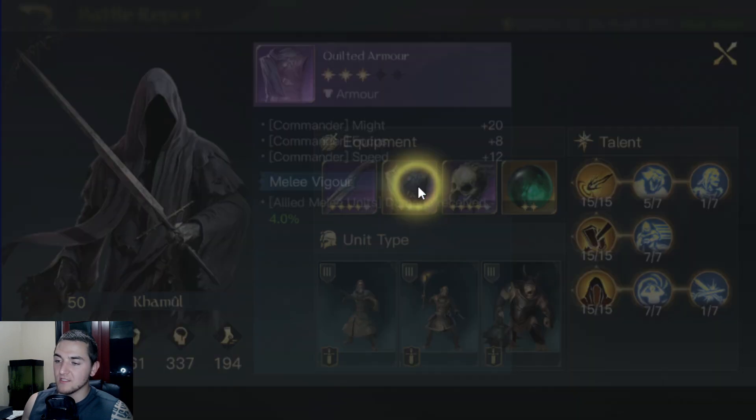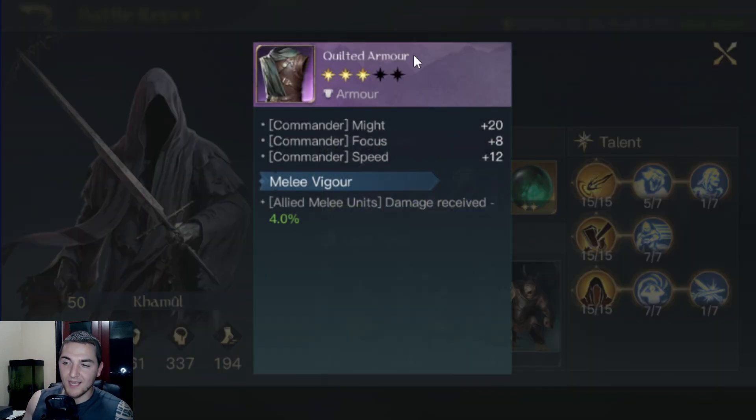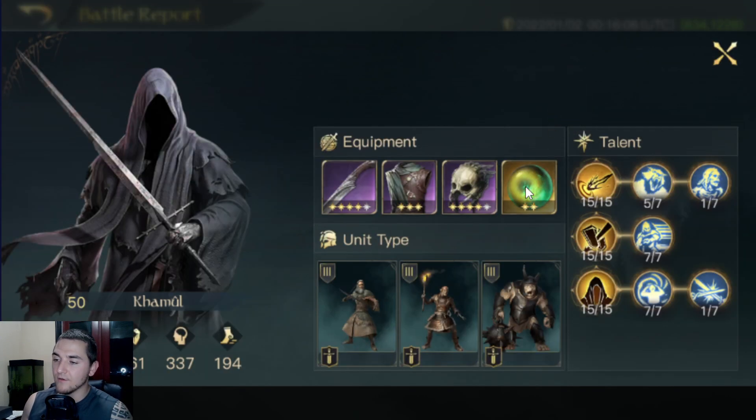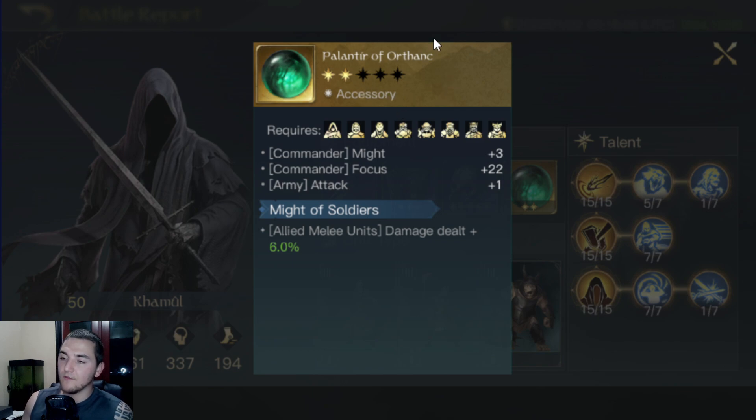Gear-wise, he's got the Carver for the additional instance of Smite damage plus some good focus. He's got the chest piece — very similar, actually the same exact chest piece or very similar with the stats on it. He's got the alternative — instead of the ranged hood, he's got the Bone Mask, which is the alternative madness helmet. So they're both going to be maddening each other. Then we've got the Palantir of Orthanc, which gives plus attack as well as fantastic might and focus, and plus damage dealt to your melee.